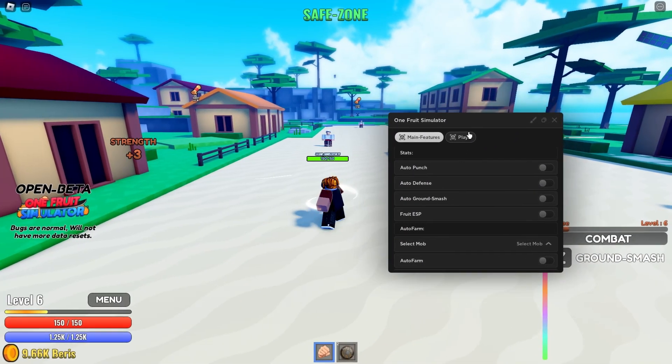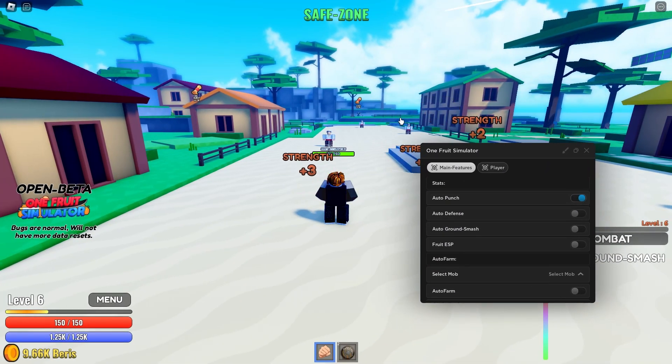Auto Punch — just a simple auto punch. You can just auto farm your punches for strength. It's really good.